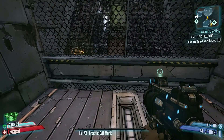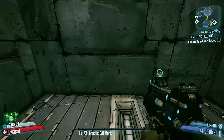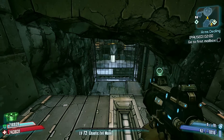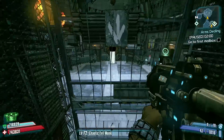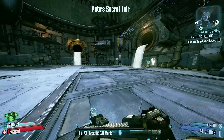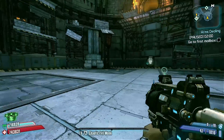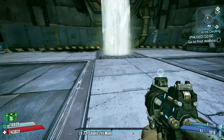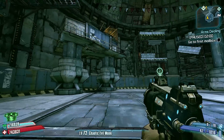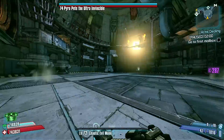Hello everybody, welcome back to Borderlands 2. Today I'm going to be showing you how to kill Pyro Pete the Invincible the easiest way, using an invulnerable spot method. I've had a few requests to show people exactly how to do it, so we're going to spawn Pete in — he's going to appear up there where I just looked — and we're going to run over here and grenade jump up behind that little structure.